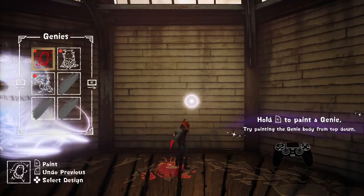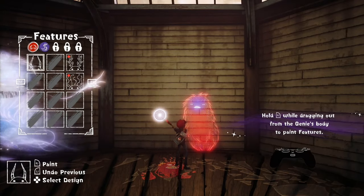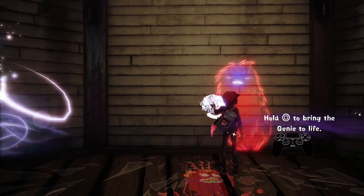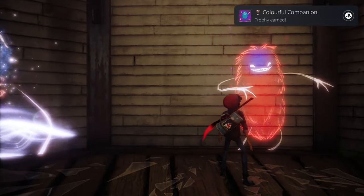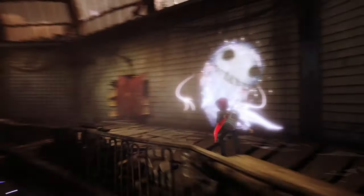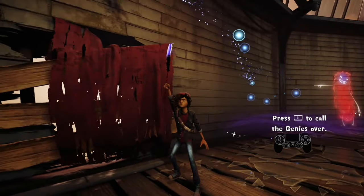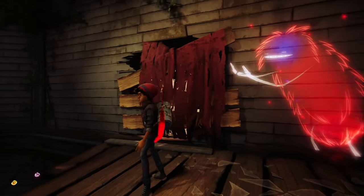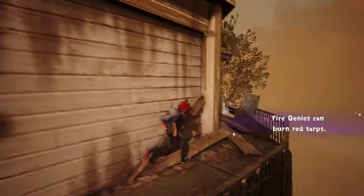You'll find these genie spots around the different maps. Hold Square to summon the genies in them — these spots let you create a genie. Whatever colour it is, that's the type: fire, electric, and wind — red, yellow, and blue. We're going to paint a genie down. You get a trophy for painting one. Put a feature on it as well and bring it to life by holding Square. You get a trophy for making a bipedal one and another for creating a quadrupedal one. Then hold L1 and the genie will come over to you. Because it's a fire genie it should be able to burn these tarps away.